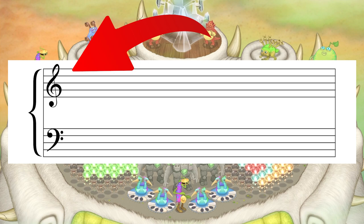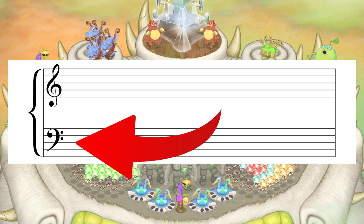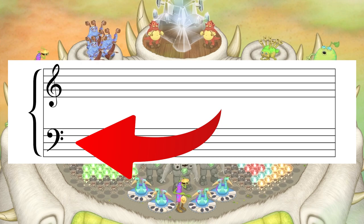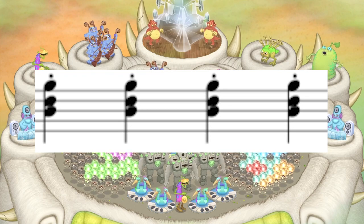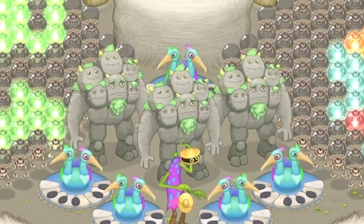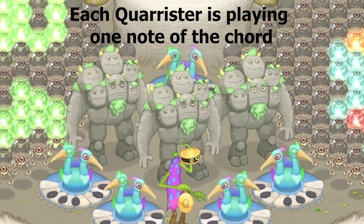This top symbol means that notes played in this line are middle to higher pitched notes, and the bottom symbol means mainly deeper bass notes are played on this line. Next are the chords. Chords are when multiple notes are played at once. For chords, you'll need to place multiple of the same monster next to each other, each playing a note of that chord.